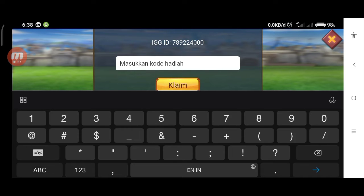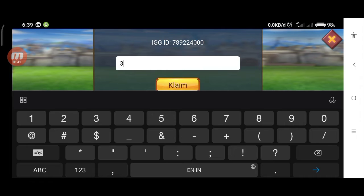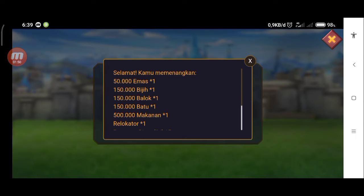Kode hadiah terbaru dari Lord Mobile adalah 3DMAP. Ini adalah kodenya, kode terbaru.